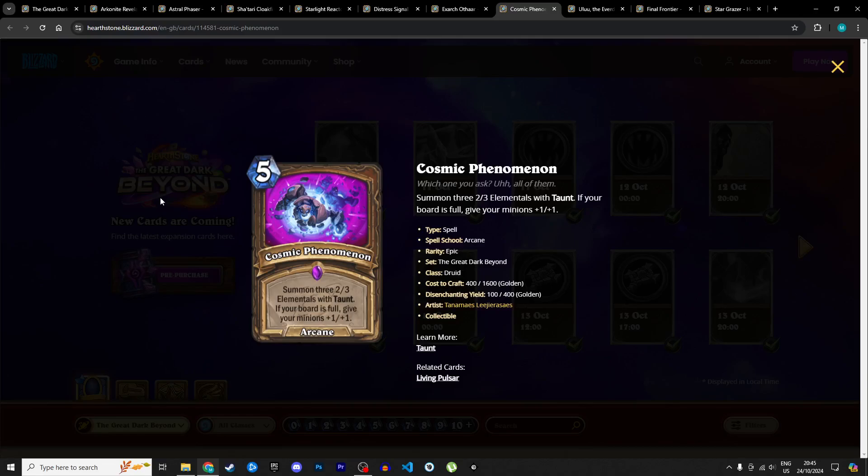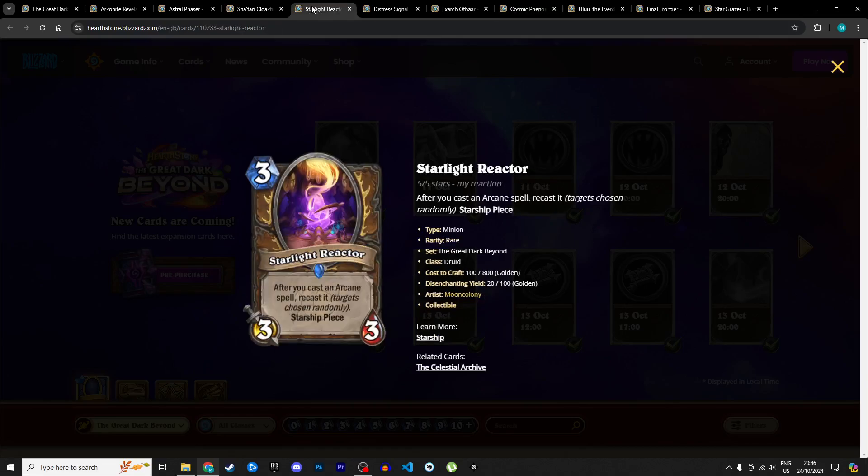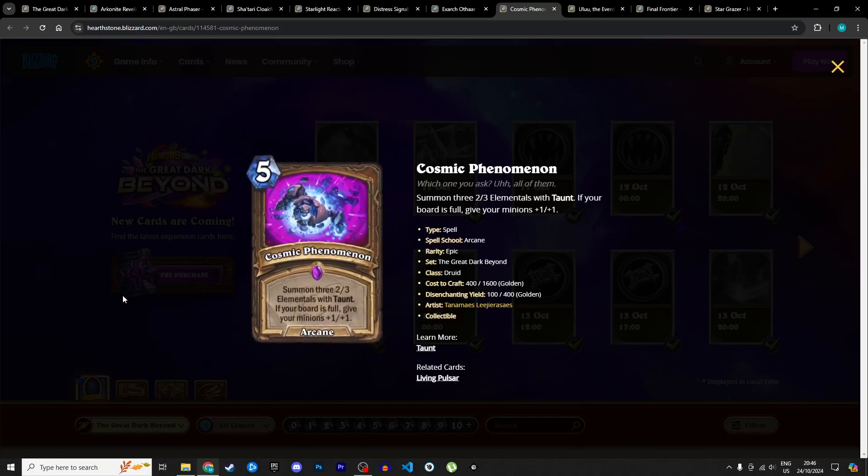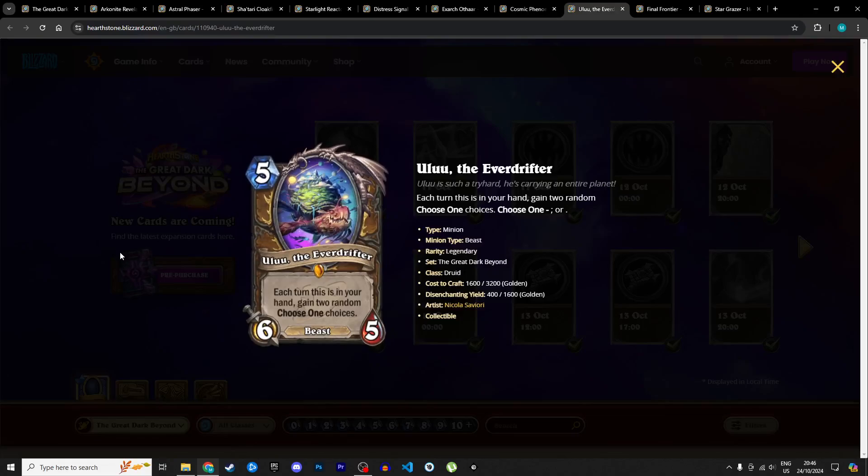Next is Cosmic Phenomenon, a 5 mana arcane spell: summon three 2/3 elementals with taunt. If your board is full, give your minions +1/+1. At base level, 5 mana for six 9 total stats with taunt is really good — especially defensively against aggro. If you double-dip with Starlight Reactor you're summoning six instead, and probably buffing your board by +2/+2. At base level it's already a great card. I'm giving it 4 stars in Standard and 3 in Wild since it's good on its own.